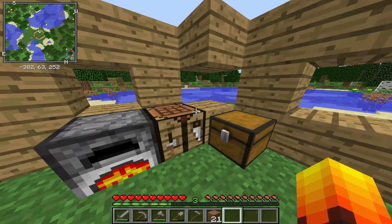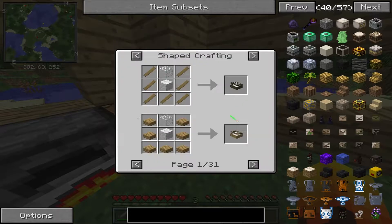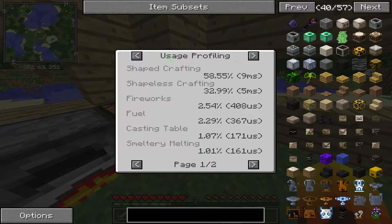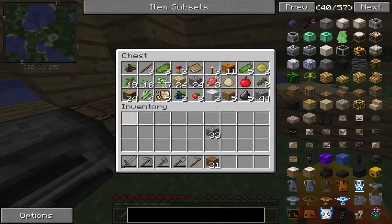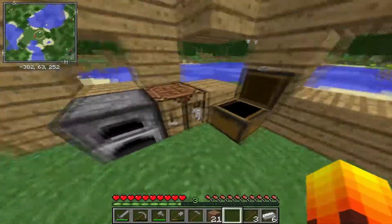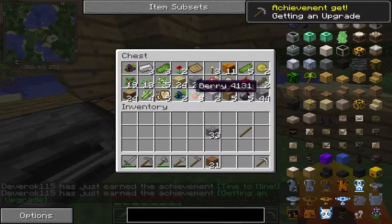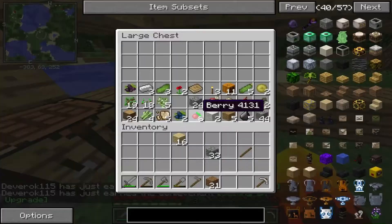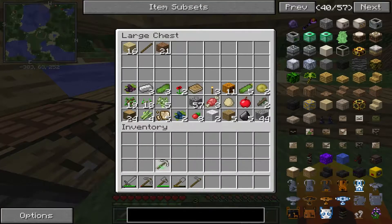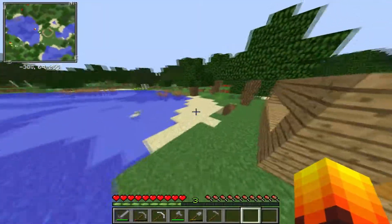I'm going to need to kill some spiders — or can I get them from wool? Hang on, I think I have to — yeah, here we go. We got the iron — have we got any sticks? Yes we do. I'm only going to make one at the moment, which is no problem. I might actually make another chest just so I can store some more stuff — there we go. Alright, let's get back to mining.